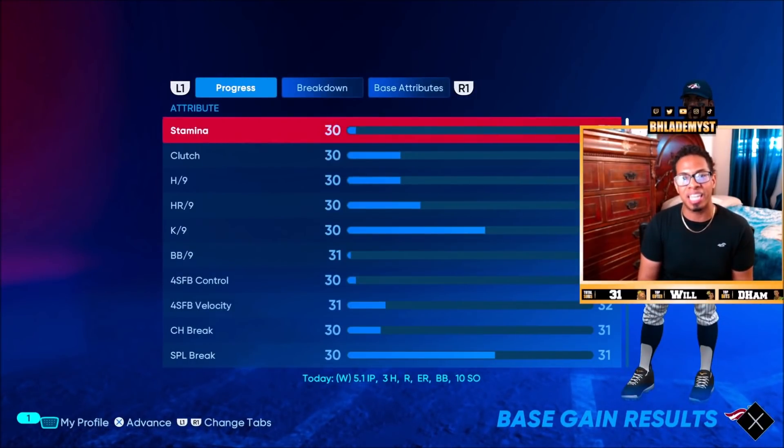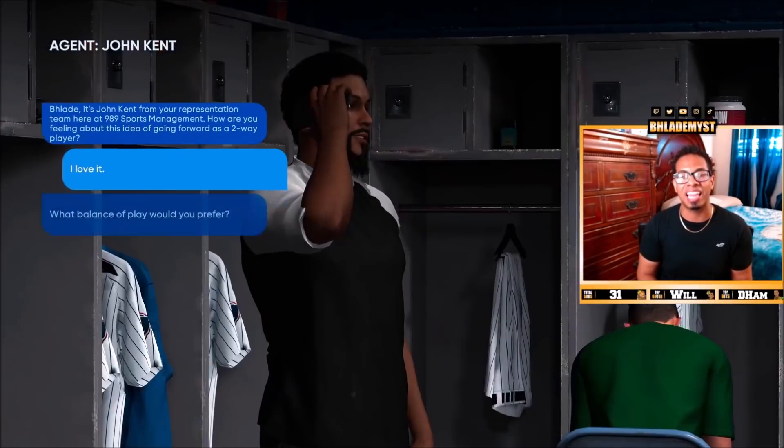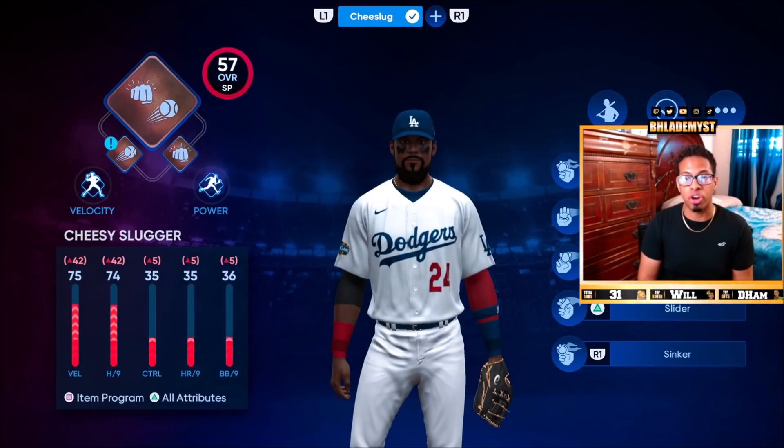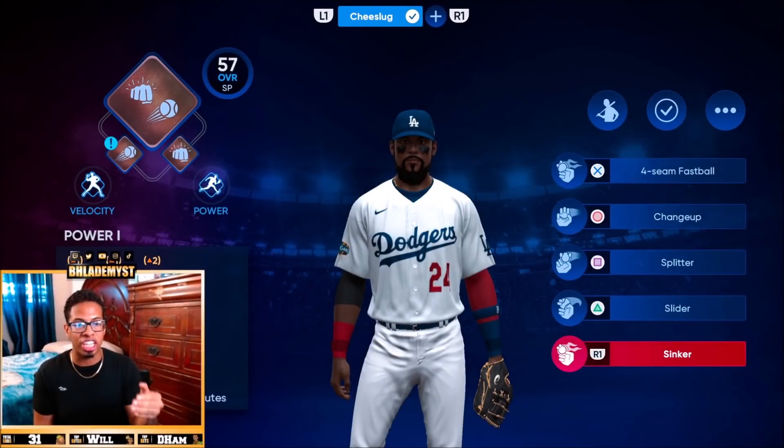Why is it not showing me the 10 out of 10 strikeouts? Because I went ahead and restarted it since I already got the 10 out of 10 strikeouts — just to show the proof. Last thing I have to say when it comes to pitching: make sure you guys have good pitching equipment on, and make sure you're using pitching perks as well as hitting perks for a two-way player. And then last but not least, give yourself a good arsenal. My arsenal as of right now is fastball, changeup, splitter, slider, sinker.